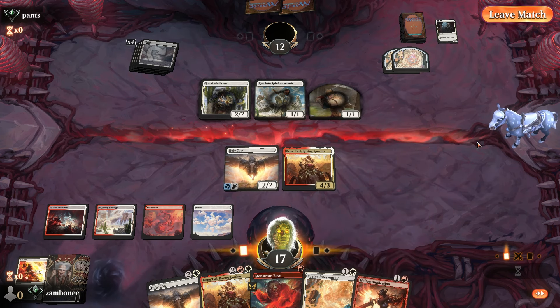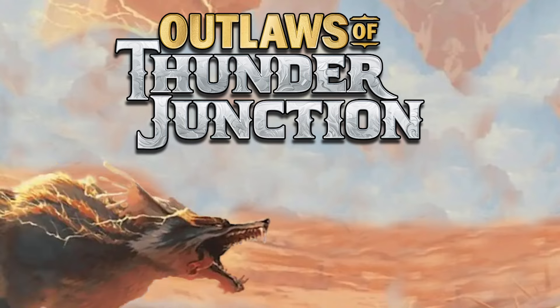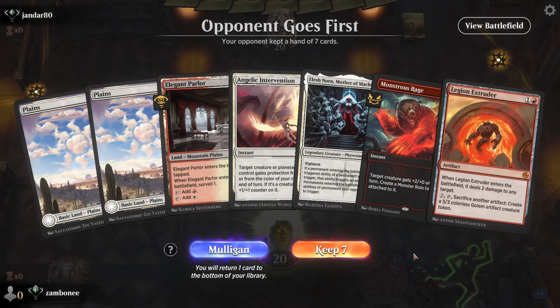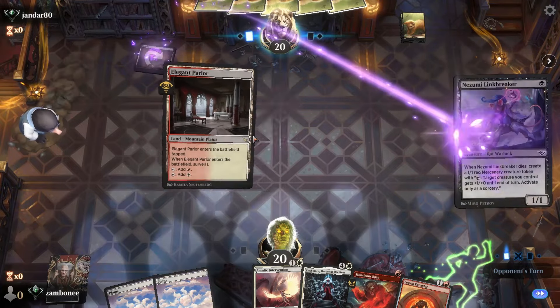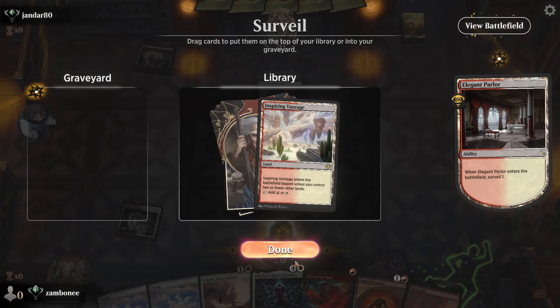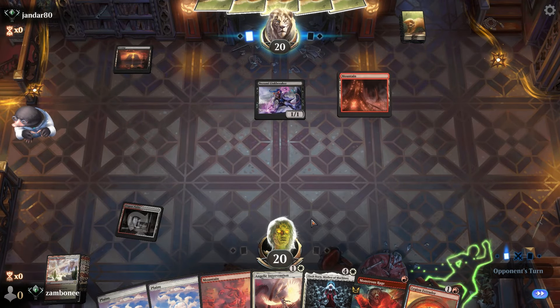Not the best hand, but I don't like to mulligan. We just need an artifact to sacrifice. Maybe we can find an investigation token. I have to keep it, right? Do I? I mean, maybe it's dumb.